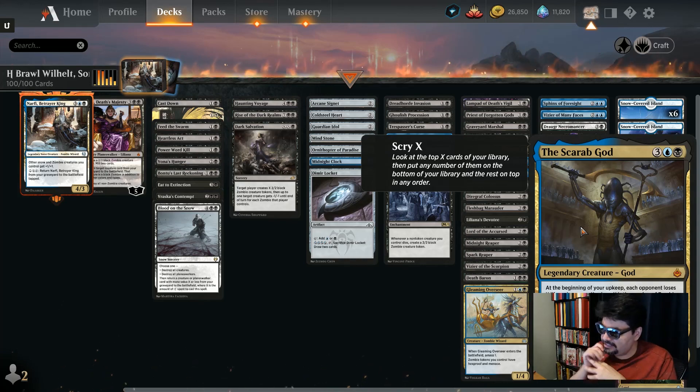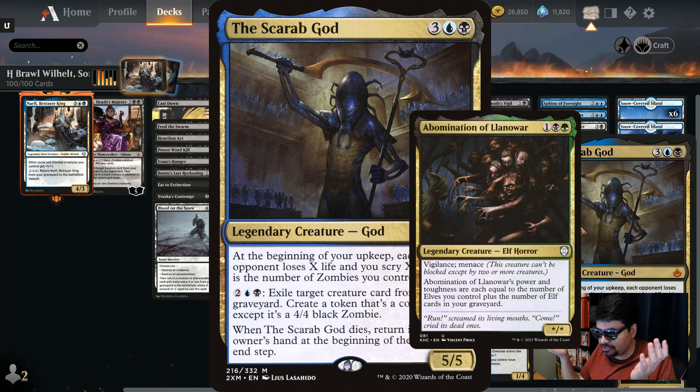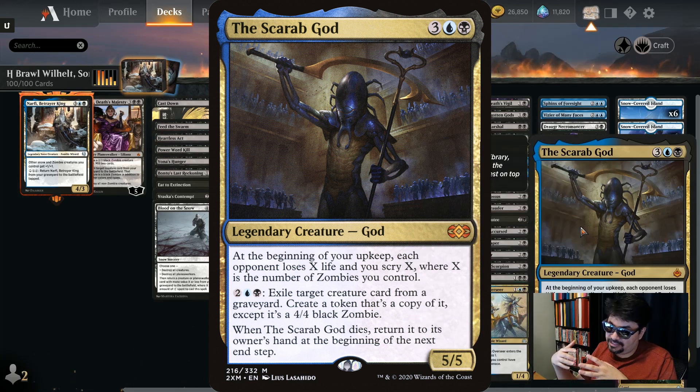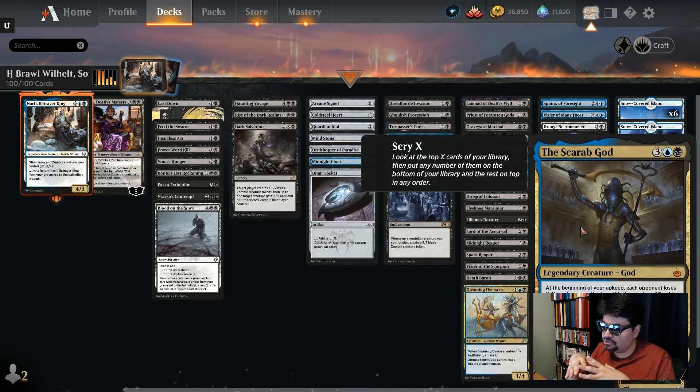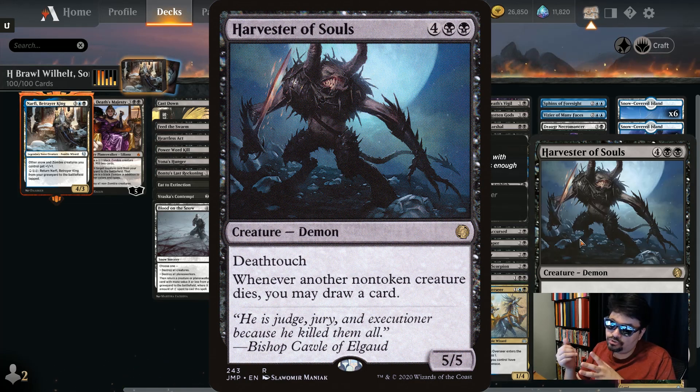The Scarab God: five mana, 5/5 legendary creature god — at the beginning of your upkeep, each opponent loses X life and you scry X, where X is the number of zombies you control. With a bunch of zombies, you'll be scrying for days. For two blue-black, exile a target creature from any graveyard and create a token that's a copy of it, except it's a 4/4 black zombie. Turn their Llanowar Elf into a 4/4 monstrosity on your side. And if The Scarab God dies, it returns to your hand at the beginning of the next end step.